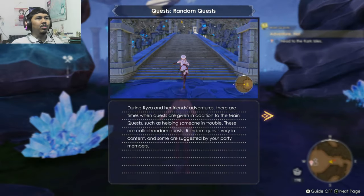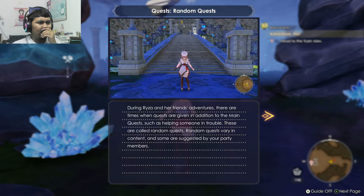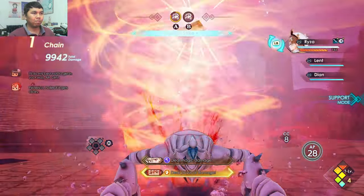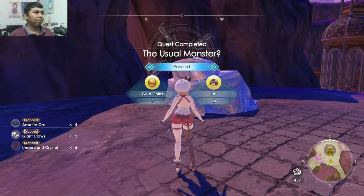Speaking of something entirely new, there are two new features added into Atelier Ryza 3: Random Quests and the Secret Key mechanic. Random Quests, as the name implies, can only be triggered during exploration. There are at least two kinds — either you exchange materials or you're requested to fight certain enemies. I didn't really mind doing these quests as some rewards include skill points to upgrade Ryza's alchemy skill tree and increase character stats.